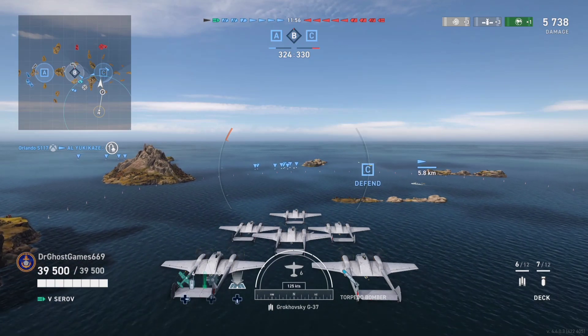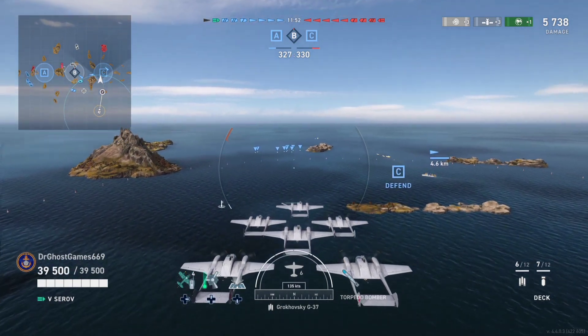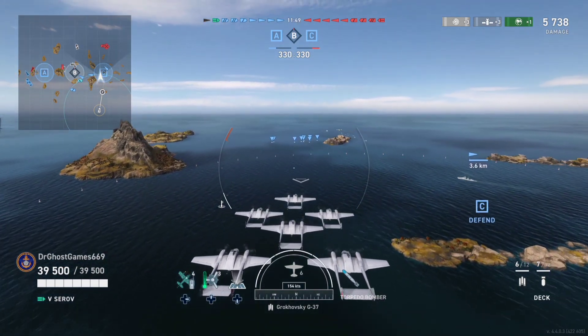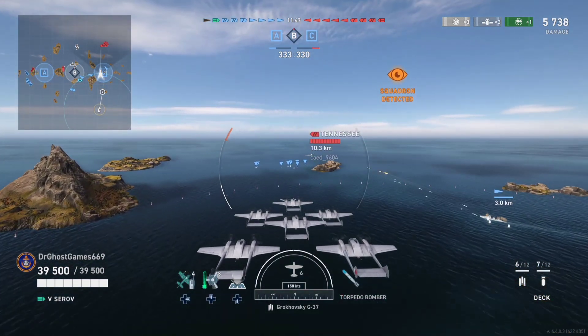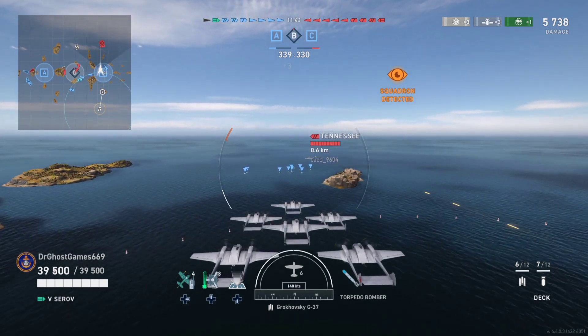There are certain carriers where you're not really meant to go after destroyers — like the Kaga. Kaga is one of those ships that's not really designed to go after DDs. It's meant to farm damage off battleships and cruisers; that's just what it's best at.